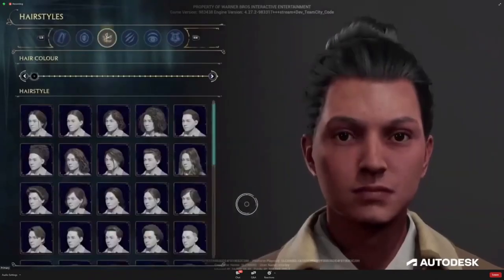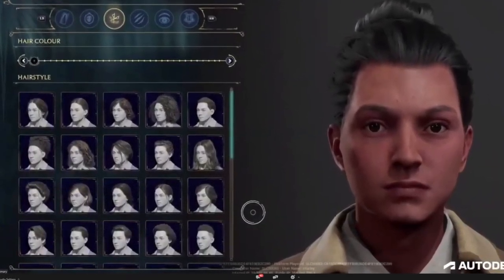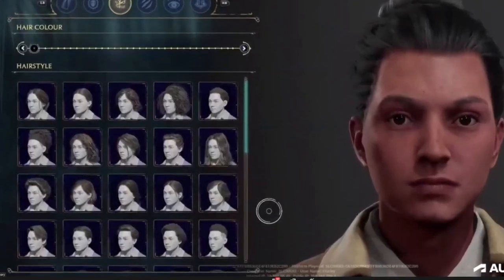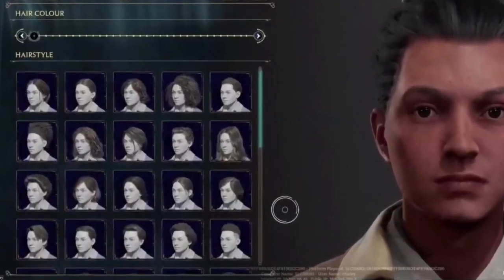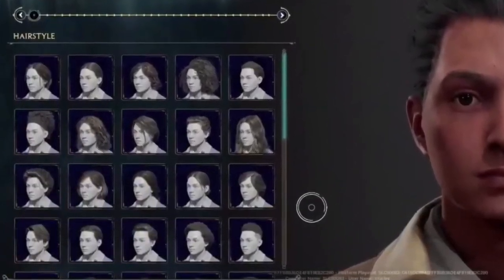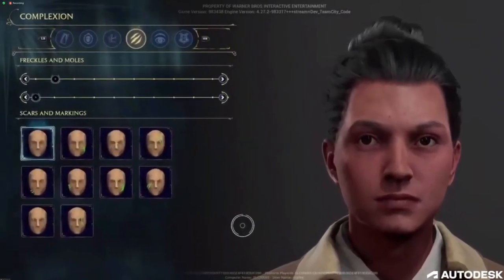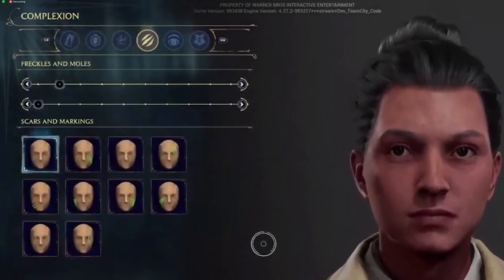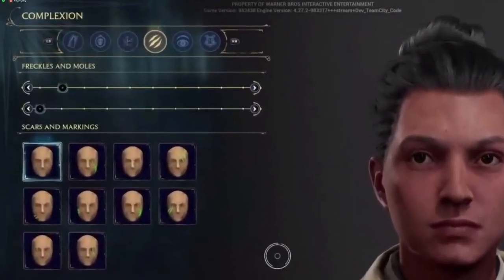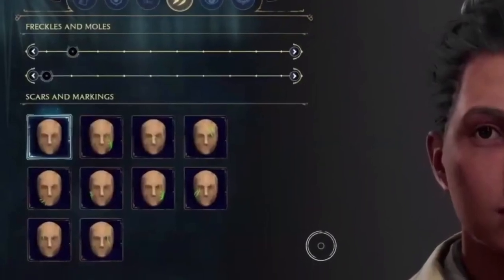The next step takes us to hairstyles — there's a fair amount of choices in hair color and styles. Next to the hairstyles is a slide for even more styles to choose from, and I really like that you can already see different types of hair. In the next step it gives us complexion choices where we can choose from freckles and moles to even scars and markings — a really cool option. What a way to make your character more mysterious by showing up at Hogwarts with scars or markings on their face.